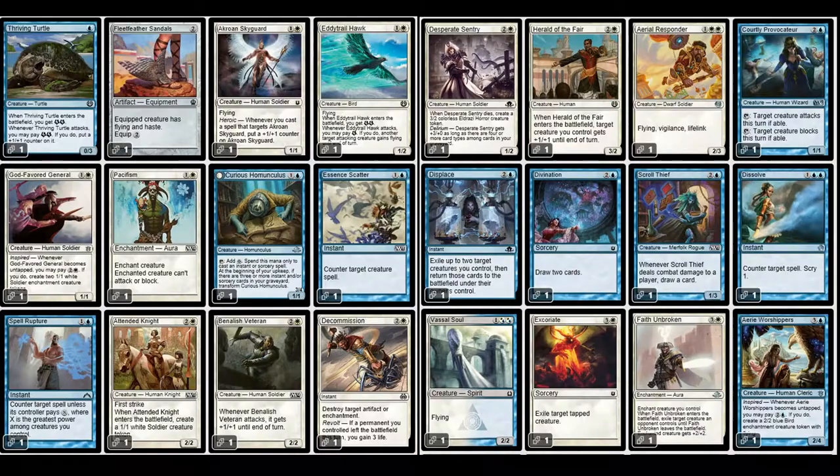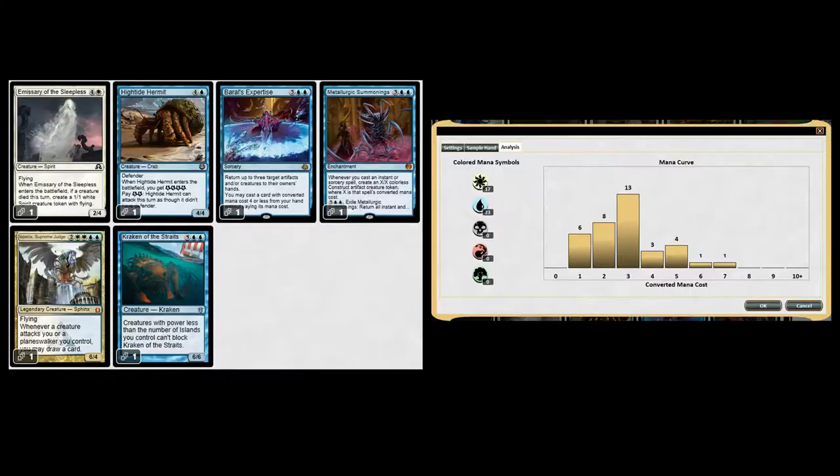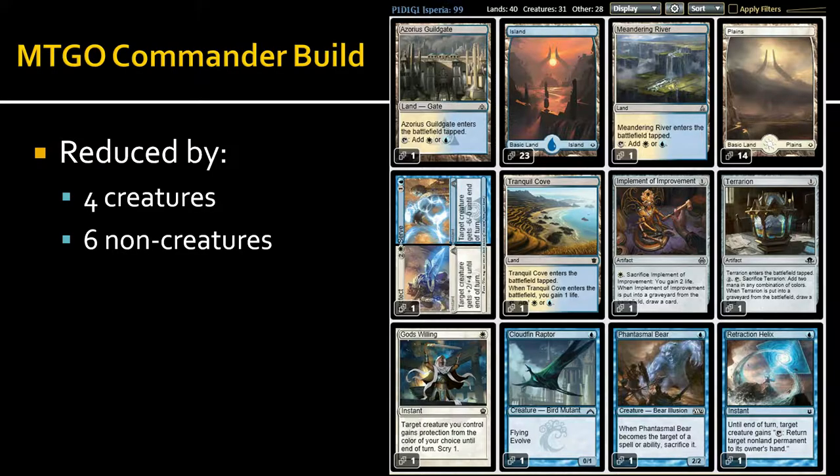It should be a fairly fast deck even for white-blue, and I'm definitely going to play it. Then the commander build — I'm going to go through the cards. I've made some changes: it's got an Implement, it's got Terrarion for mana fixing, it's got God's Willing for giving protection to something before it's taken out.